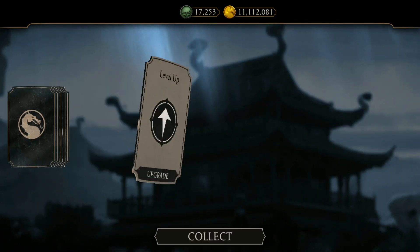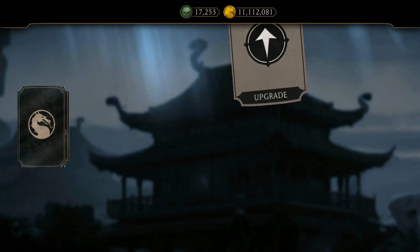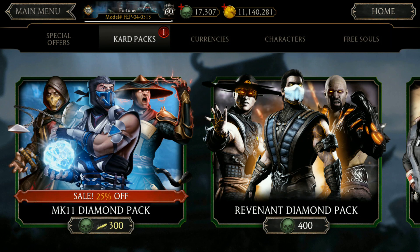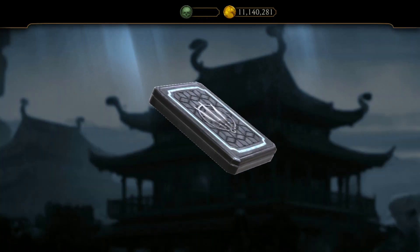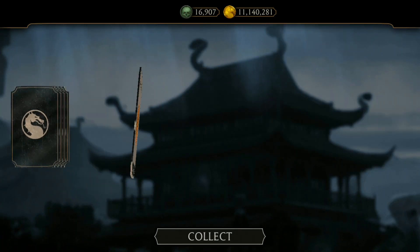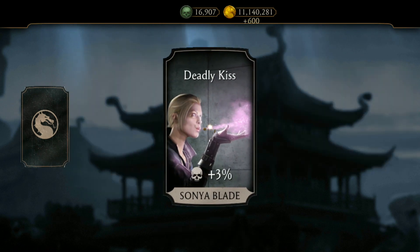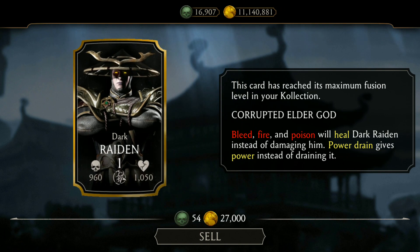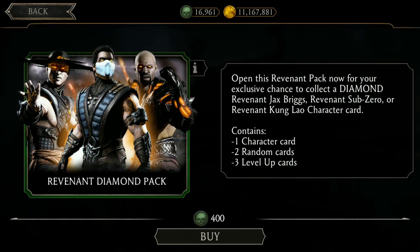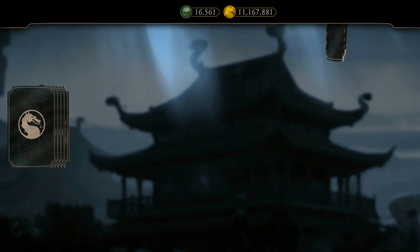I think this time a diamond character is gonna cost me more than 10,000 souls. I don't know what's going on. I'm not able to figure out anything. The chances are 9% — I don't think so. I think the chances are zero percent.